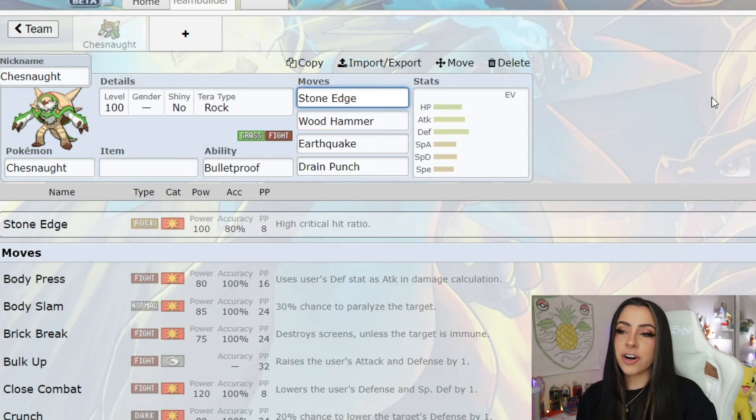So per usual, let's go ahead and start off by taking a look at what exactly we're going to be going up against when we hop into these raids. So besides being ugly, Chesnaught is normally a Grass and Fighting-type Pokemon. However, for this raid, it will have the Rock Tera-type as well as be level 100, since this is a seven-star raid.